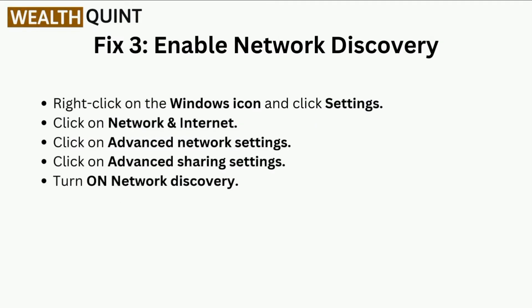Fix three is to enable network discovery. Right-click on the Windows icon and click Settings. Click on Network and Internet, then click on Advanced Network Settings. Click on Advanced Sharing Settings and turn on network discovery.